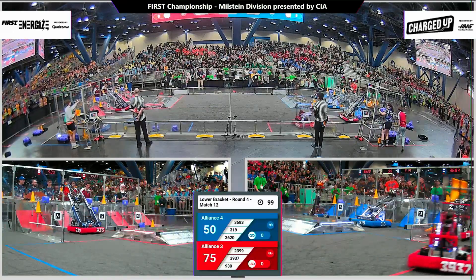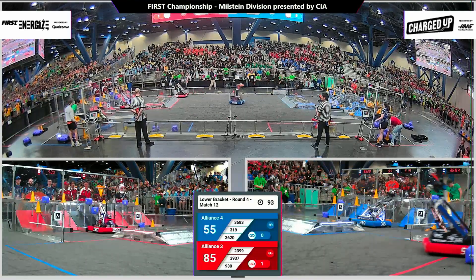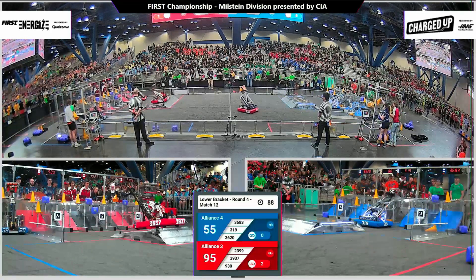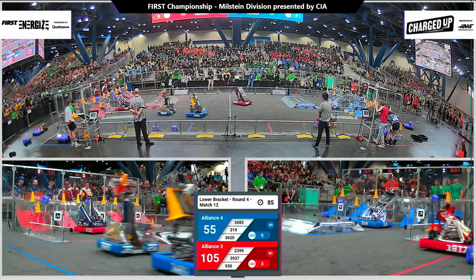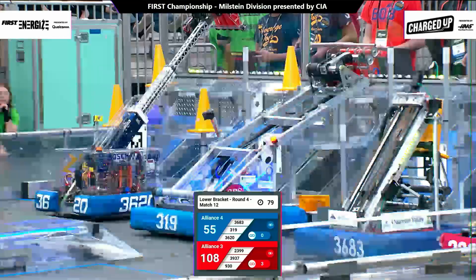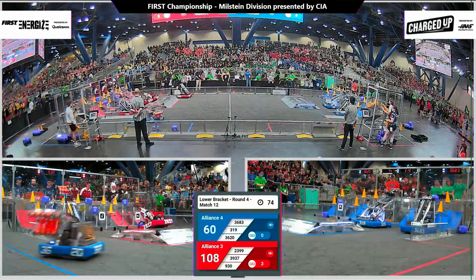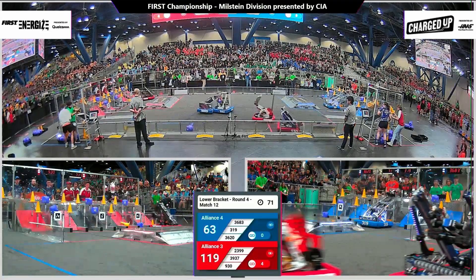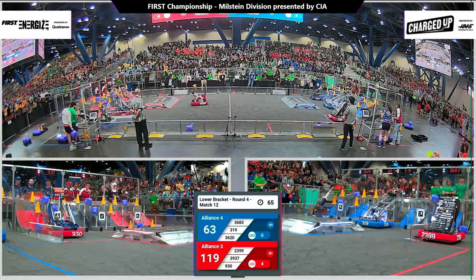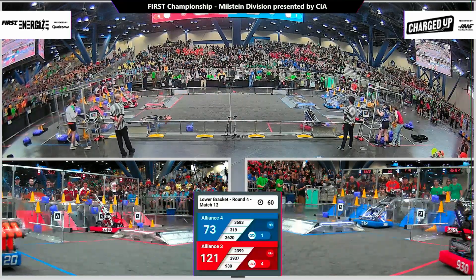On the red side of the field, 2399 the Fighting Unicorns placing a cone onto the upper level. 319 Big Bad Bob going for another cone there. Their drivers seem to be checking out why their robot is having some issues there on the field. On the red side, Breakaway dropping another one and their Alliance partners 2399 putting a cone up onto the highest level. We have a full high level there on the grid for Red. Blue running cones back and forth. Bob working to diagnose the robot — looks like they are stuck there onto a cone node.